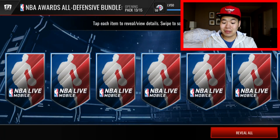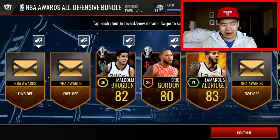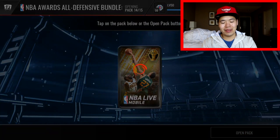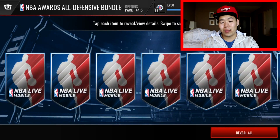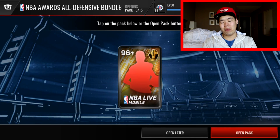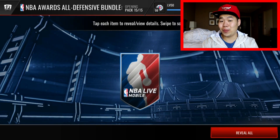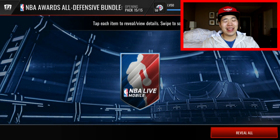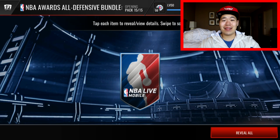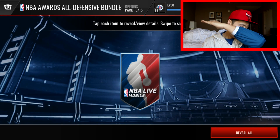The odds are not great unless you hit an elite. This is the last pack from the NBA Award Winner All Defensive pack — probably not going to get an elite. But we've got the elite topper and hopefully we'll pull some fire. We're gonna hit the dab tactic — that's my best tactic. Three, two, one — pay!